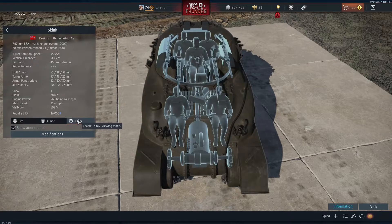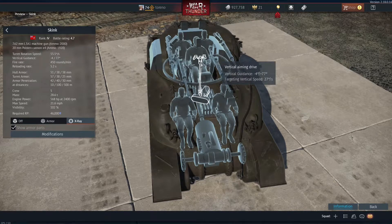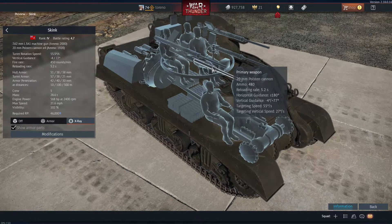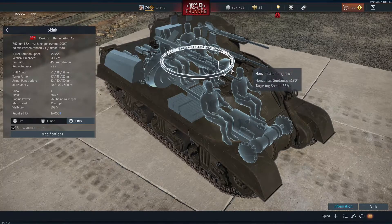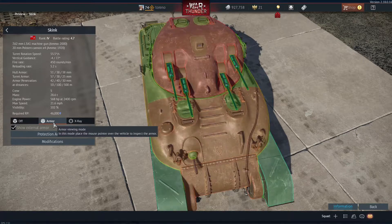Starting with the weapons: the targeting speed on the horizontal is 55 degrees a second, on the vertical it is 27 degrees a second — so pretty fast. For the vertical it can do minus 4 degrees to plus 77 degrees, so while it can't fire directly up, it can fire at most angles if needed and get on target pretty quickly. Each gun has 480 rounds, a reloading rate of about 5.2 seconds, and the stats card shows a firing rate of 450 rounds a minute. This can put out a lot of firepower with a very short reload time, so it can fire pretty much constantly if required.